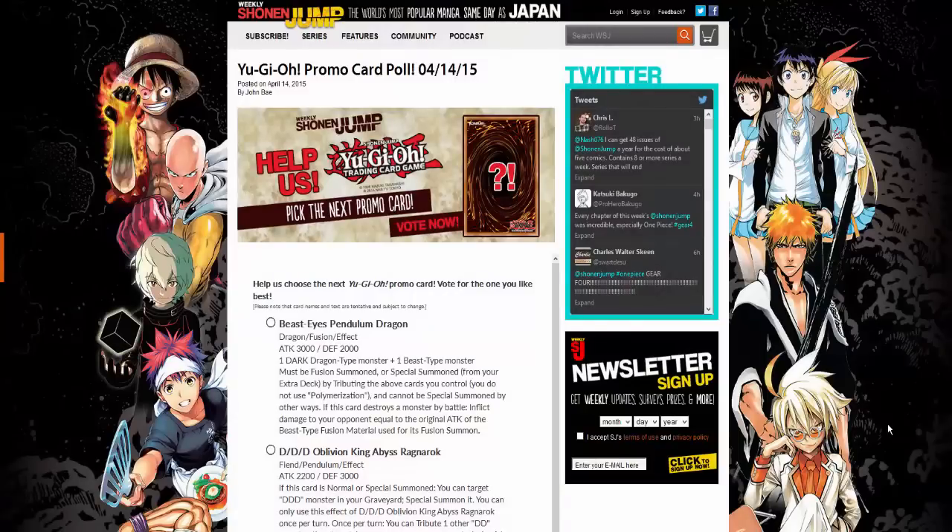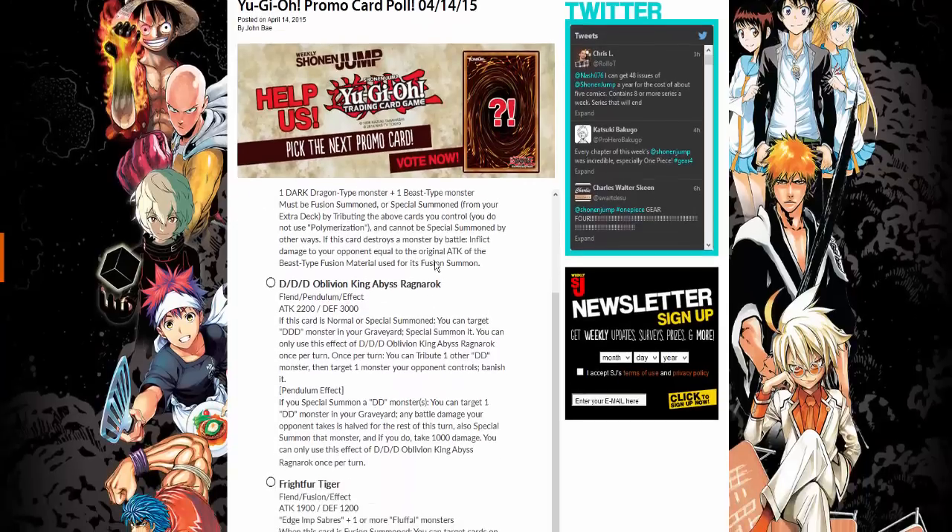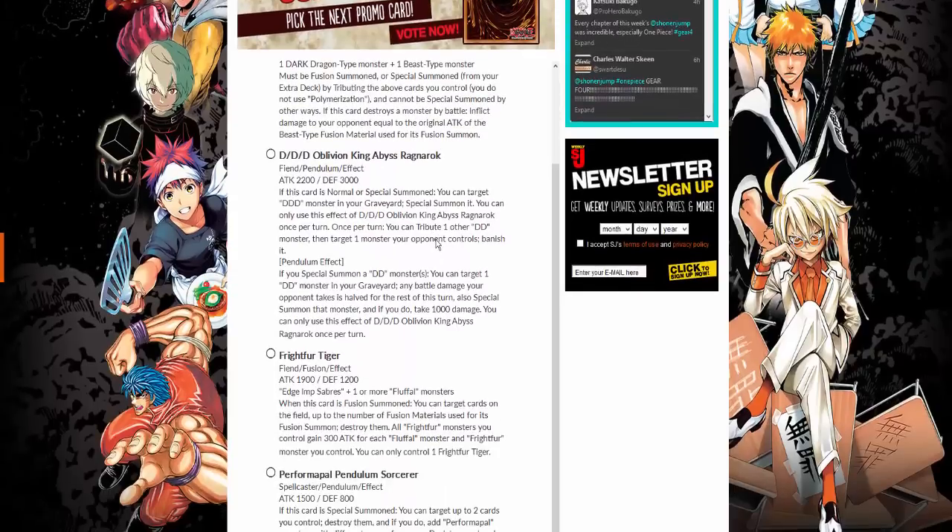What is up YouTube, imical40 here. It looks like the next poll for Shonen Jump Alpha has rolled out. Let's look at our options. Beast Eyes Pendulum Dragon: a dark dragon-type monster plus one beast-type monster, must be fusion summoned or special summoned from your extra deck by tributing the above cards you control. You do not use Polymerization. It cannot be special summoned by other ways. When this card destroys a monster by battle, deal damage to your opponent equal to the original attack of the beast-type monster used for the material. It's okay.